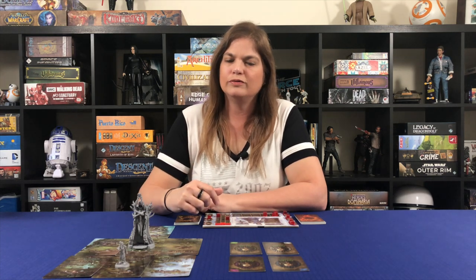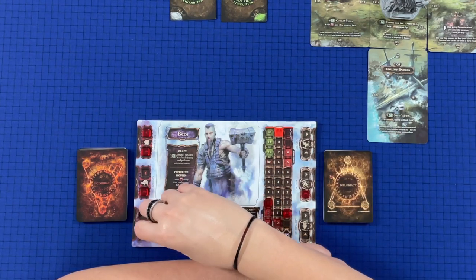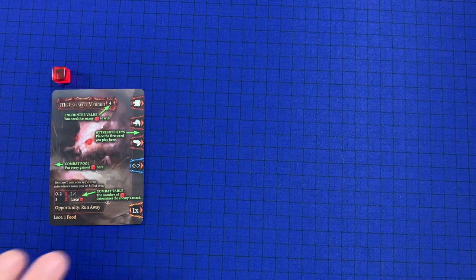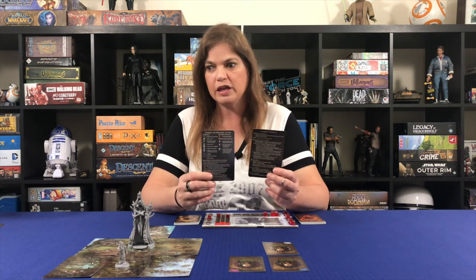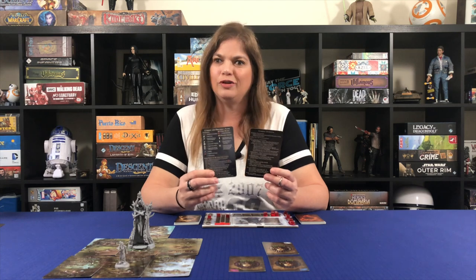Now that we've arrived at Hunter's Grove, there's a special action available: spend two energy to gain two food and draw one green encounter. We do that — we spend two energy, gain two food which we'll need at end of day to recover health, and draw our first encounter. It's a mist-shaped vermin. There's a combat order card and an icon reference card to help us through combat steps.